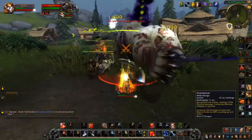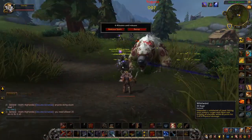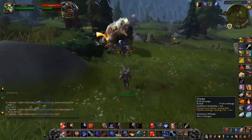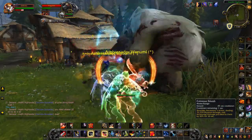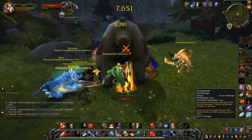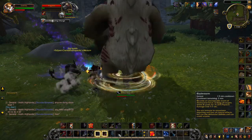Yogg Ursa hits quite hard and stuns whoever is tanking quite quickly and quite often. At this point I'm going to die, because I'm an Arms Warrior and not a tank and there wasn't a healer there. Luckily a tank joins the fight, which means I'm not going to be the one getting wailed on. He wanders up and down the path and onto the rocky area — he doesn't go very far. That's Yogg Ursa and he drops Scabby the little bear.